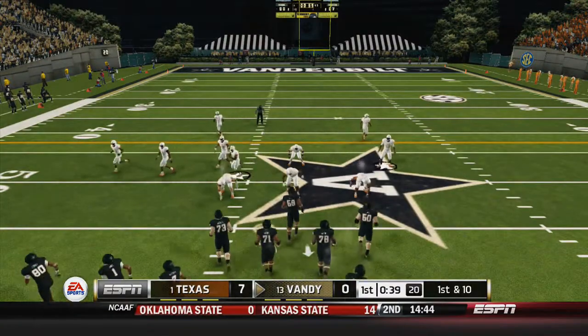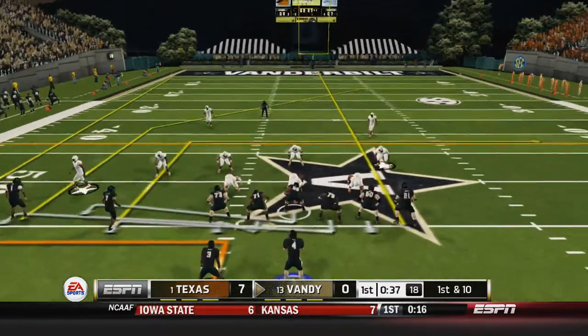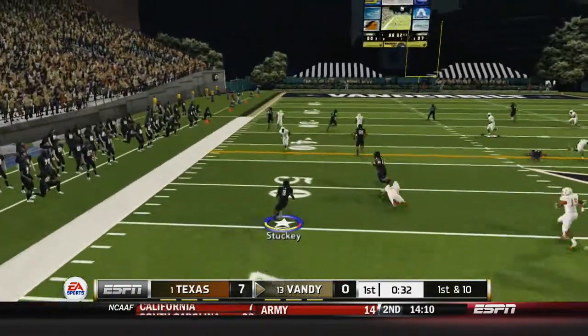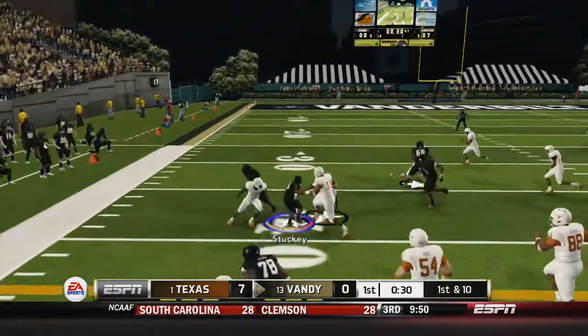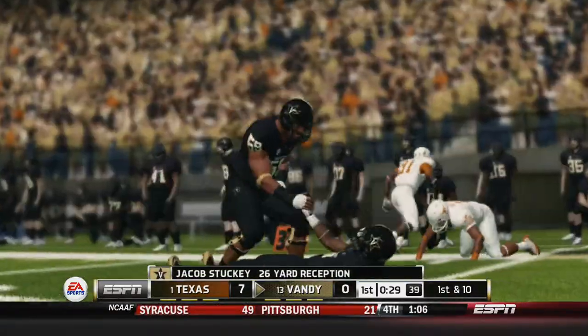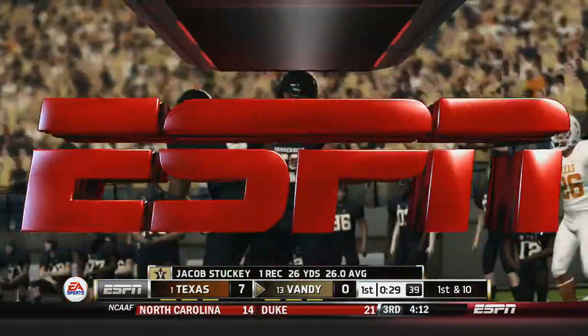We got the ball back and go with a little screen pass, trying to make something happen, and it actually works to perfection. The guy falls on the ground, rolls — a last little spin move from Stucky — and he steps out of bounds for a 26-yard reception. He had 26 yards rushing a while ago and just beat that in one catch.